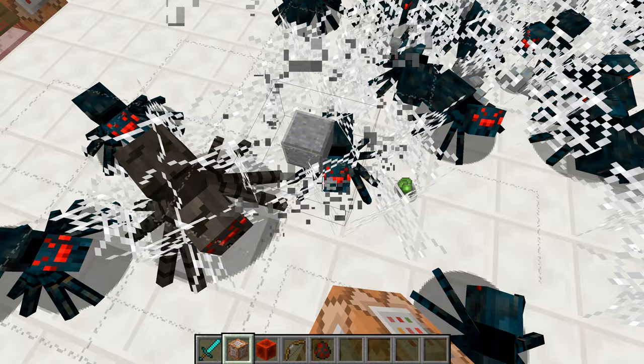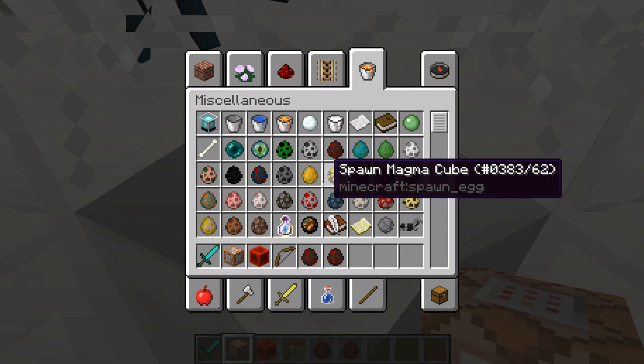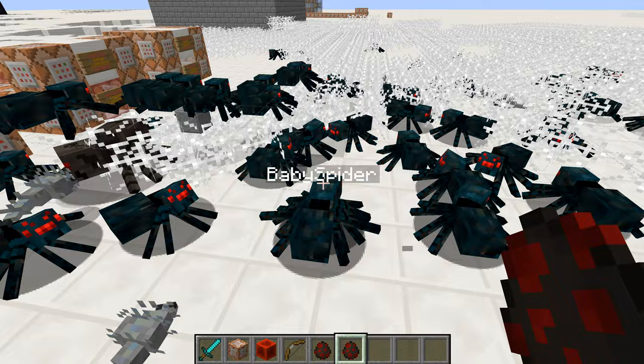If you break the web that the spider egg is in before it can hatch, it'll give you a spawn spider egg with a lore of 'EW', which you can use to make spider spawners.